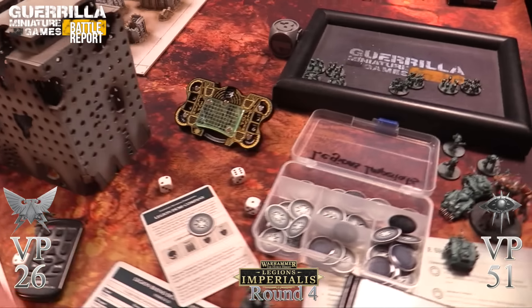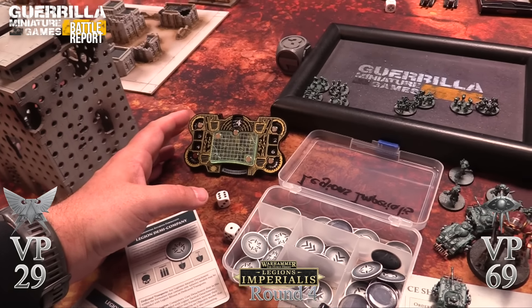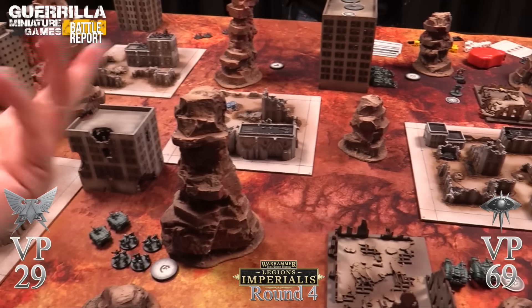Post-game discussion. There are two key turning points: first was deployment style - I had a much better time crossing the board with transports and flying transports to get up table faster versus Rob's fifteen-inch marches. Second was the Thunderbolts coming on too early before the Xyphons were dealt with. Rob reflects that solar auxilia has a lot of activations and access to lots of stuff, but it's easy to skew too hard in one direction. Small units can melt quickly and once chain of command kicks in when losing leaders, units can't march at all.